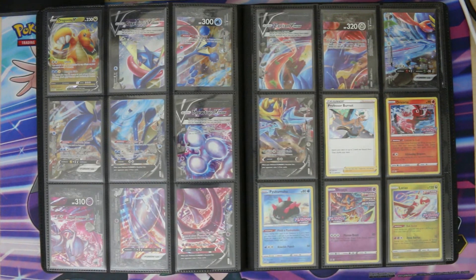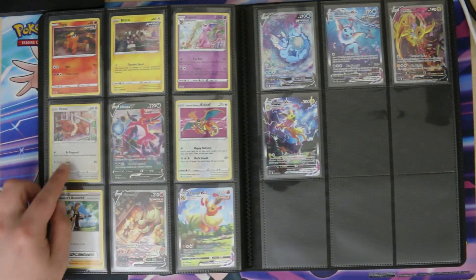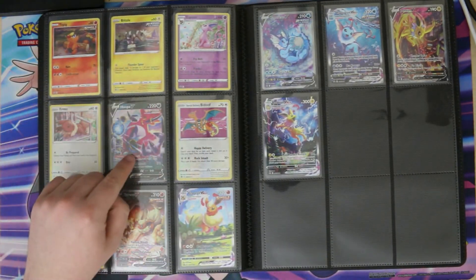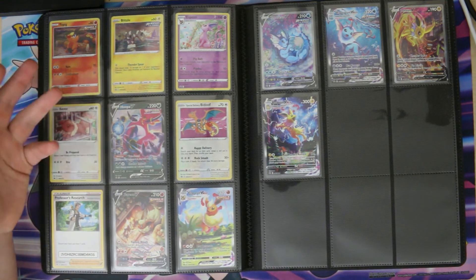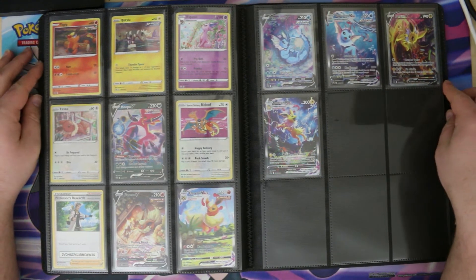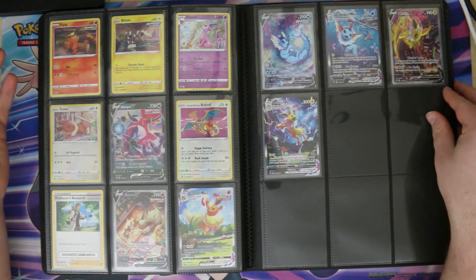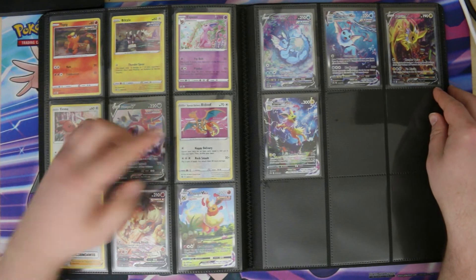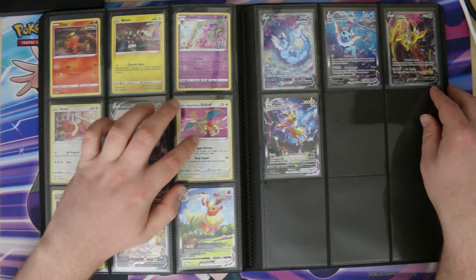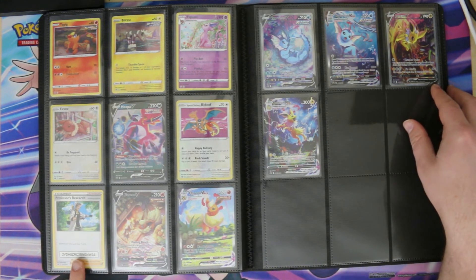Right after that comes Professor Burnet, who comes in the V Union boxes — you get one copy with each V Union box. Then for Fusion Strike we have pre-release promos, blister promos, Hoopa V from another V collection box, and then Special Delivery Bidoof, which is a very nice card. You had to get a code and order something from the Pokémon Center using that code. It's a Special Delivery Charizard-style card except he's holding Bidoof instead of Pikachu.